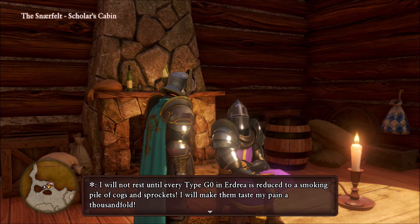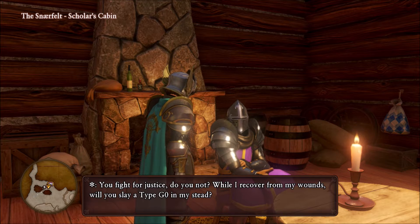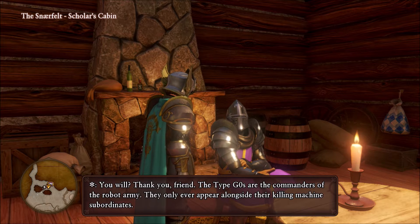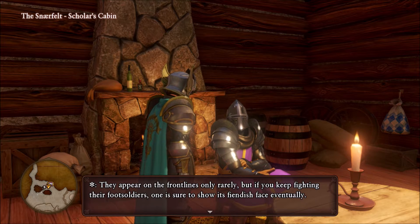So you want revenge — sweet, sweet revenge! Sure, that's fine. Metal slime armor! Seriously? So they're basically rare spawns, and you have to find killer machines, and eventually those G-Os will appear as well.